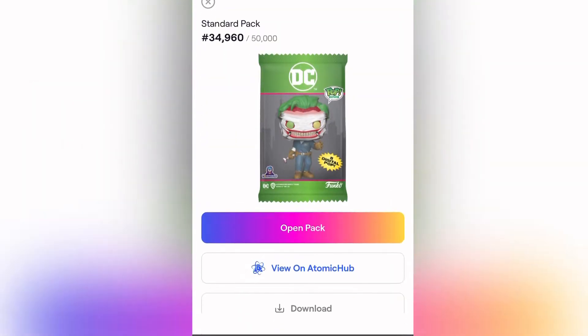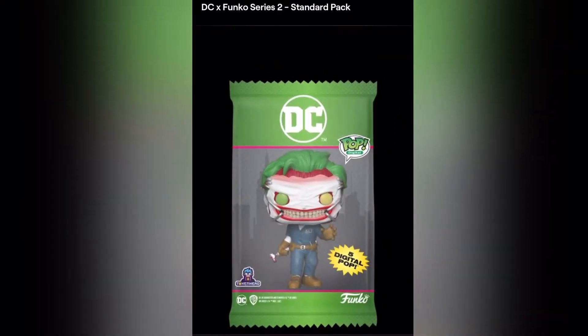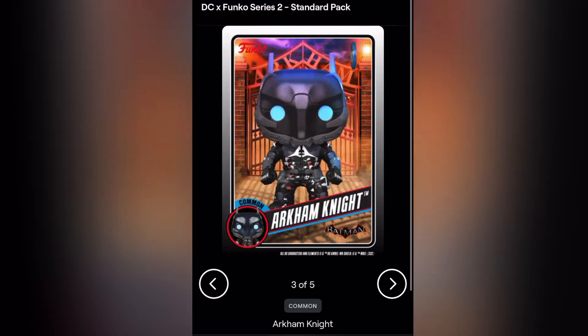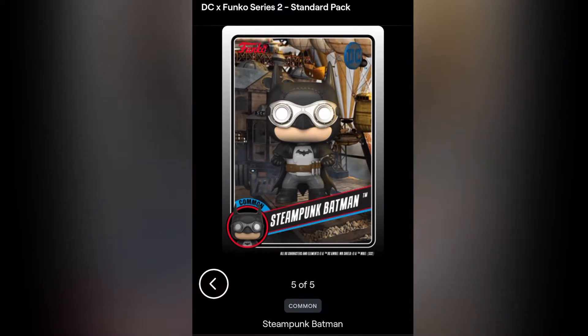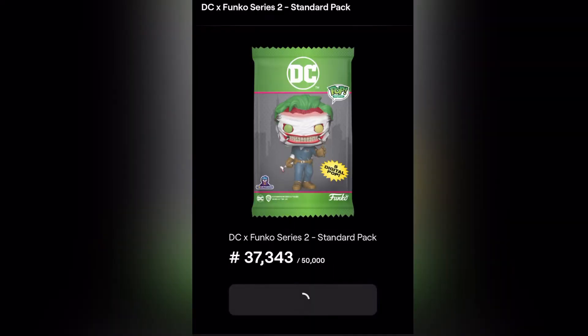Let's grab another pack. Common Dr. Fate, Deadman, uncommon, common Arcman — Arc of Night. Rare! Hunters, we got a rare card. Common Steampunk Batman. No luck there beyond the rare.